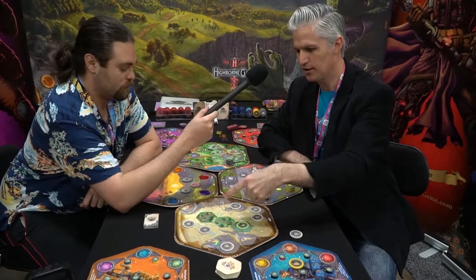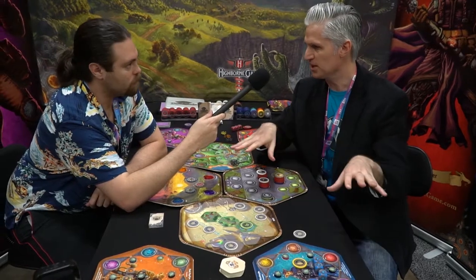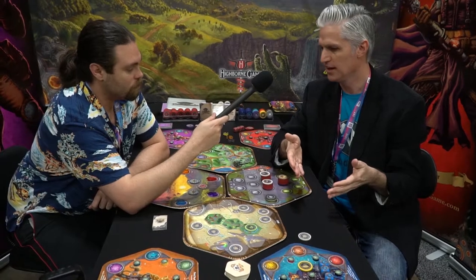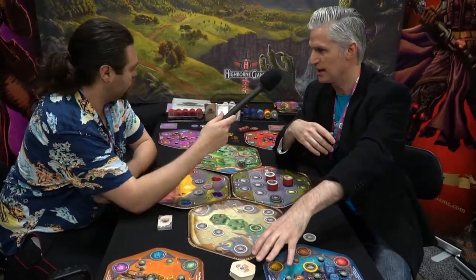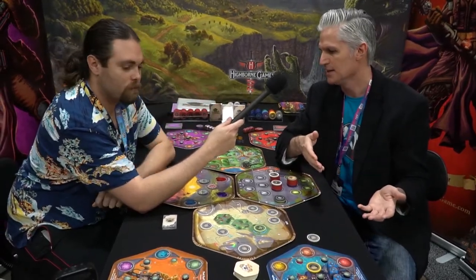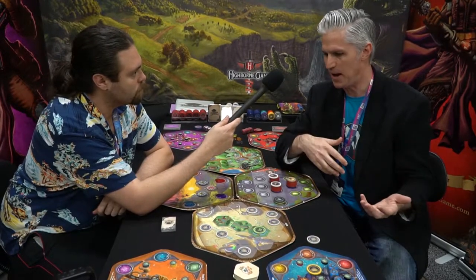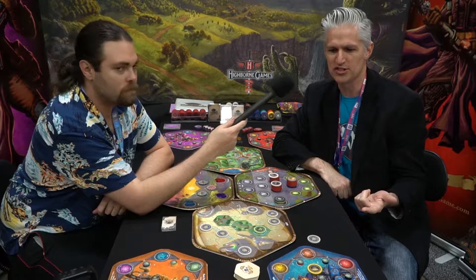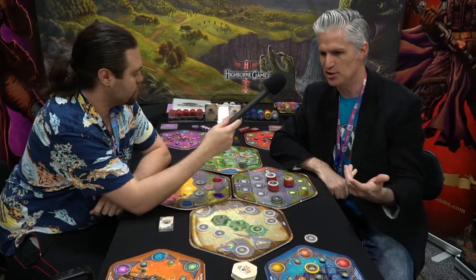Every new encounter you have, you'll read from a choose-your-own-adventure-style narrative that presents branching paths. Each of those paths has a positive and negative outcome associated with it. So there's endless variety in the quests you encounter, and every time you go through a quest it's going to be something different, because depending on how well you do in that challenge, you could have something good happen or something bad happen. How well you do also determines how much experience and currency you get.